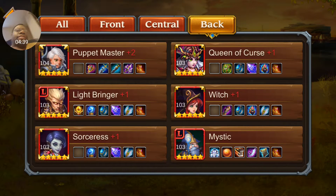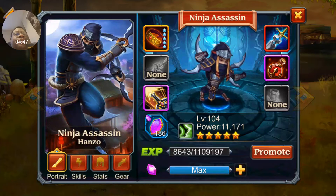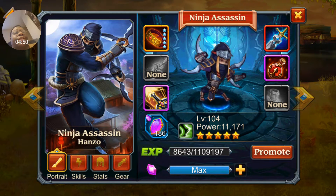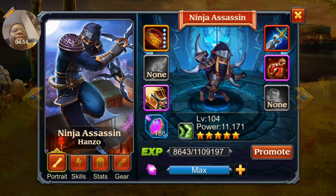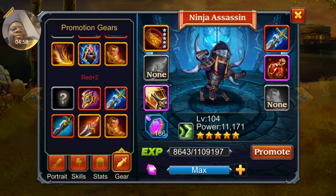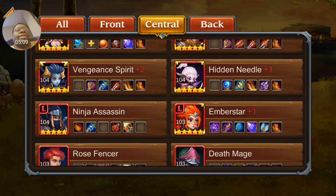I want to give a shout out to someone who commented suggesting I consider making Ninja Assassin red plus two. He gets some really good equipment in the long run and I absolutely agree. The good thing about Ninja Assassin is that if you get him to red plus two, he can actually be fully equipped at level 104, so he will be worth pushing.